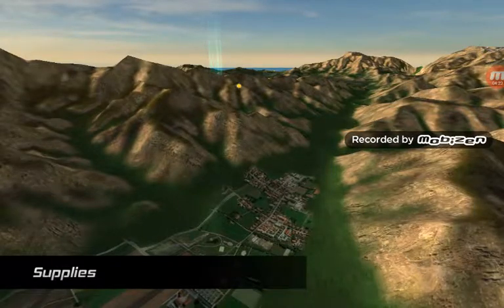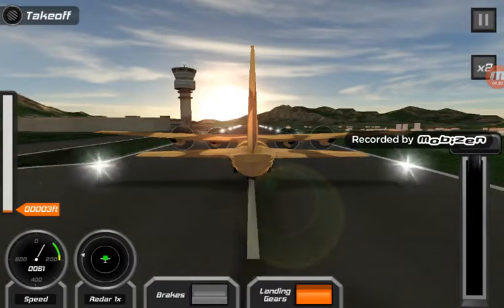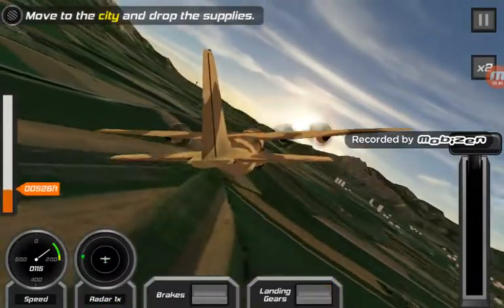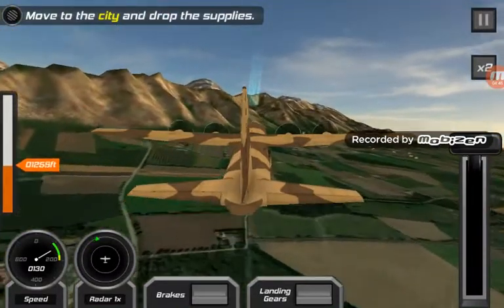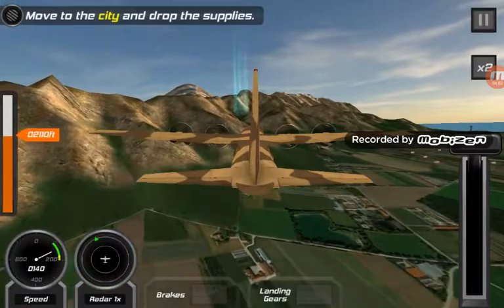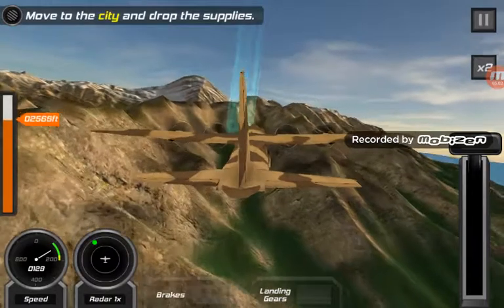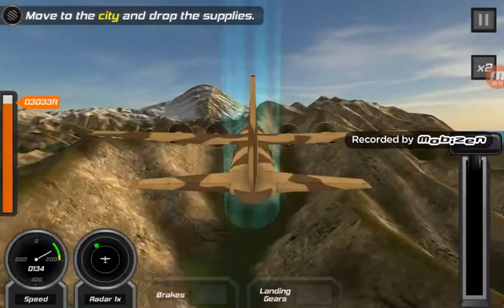Alright — supplies mission. I don't really like the handling on this plane, it's kind of hard. But let's take off. Let's retract the landing gear, now let's go through that checkpoint. Move to the setting and drop the supplies.